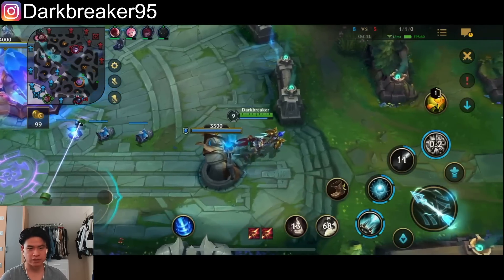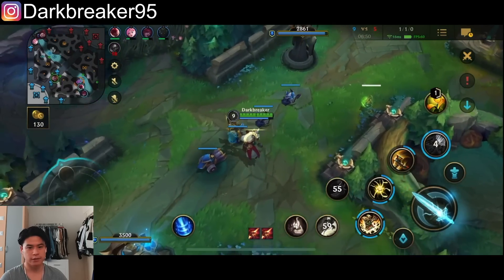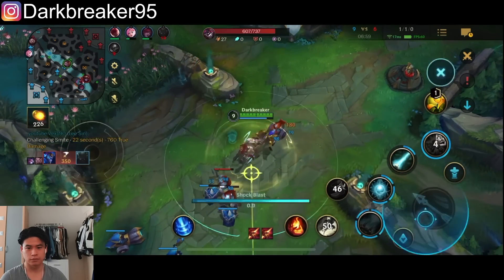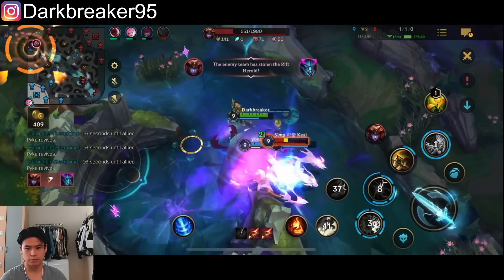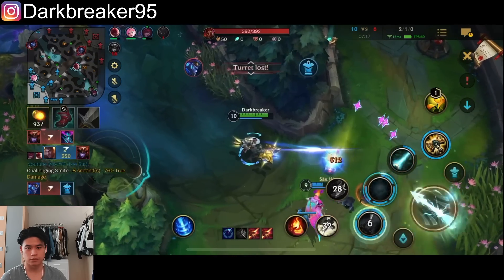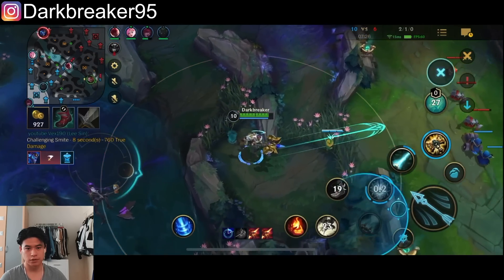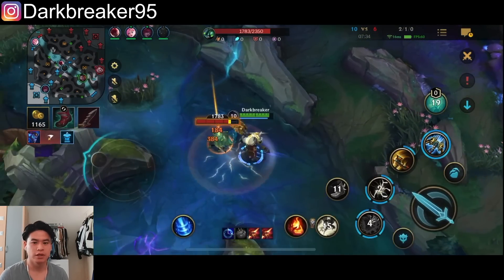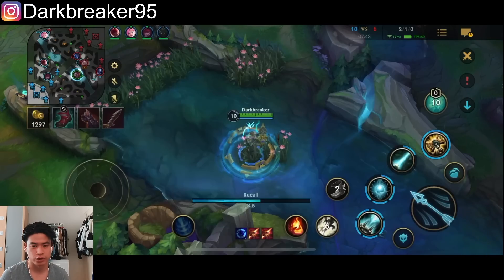It would have been nice to still hold it too. I think they're going to get the bot turret, so I'm going to push mid or maybe rotate to the top side. You always want to maximize the amount of gold you can farm on the map — push the wave, try to get some camps, maybe the Scuttle, and then rotate and see if you can make some plays happen.